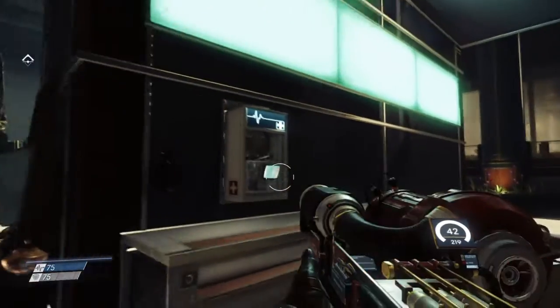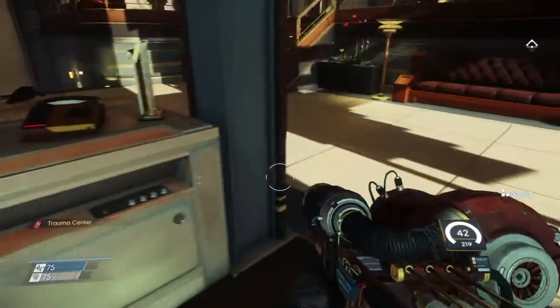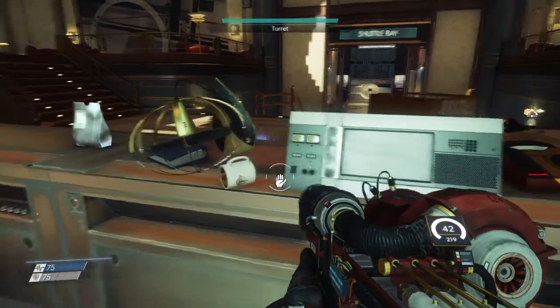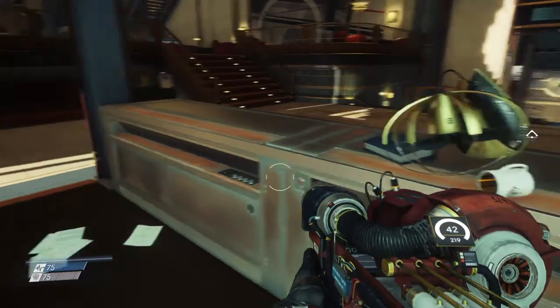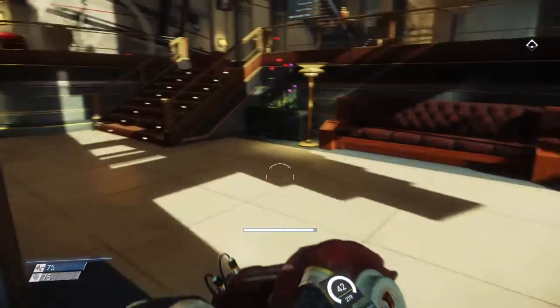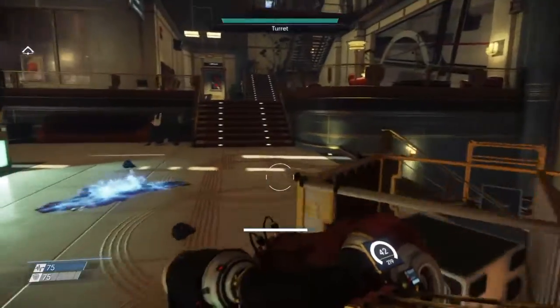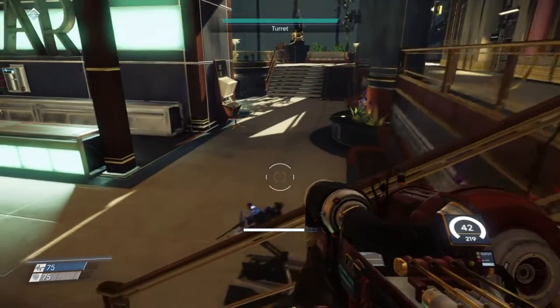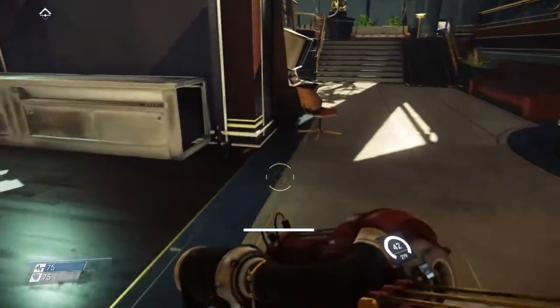Got a med kit here. Alien threat detected — let me get positioned so the turret will get him. There he is. This is a nice little turret. Let's check out the map and see what we have. We've got quite a few places to go. Let's go to the TranStar exhibit first.